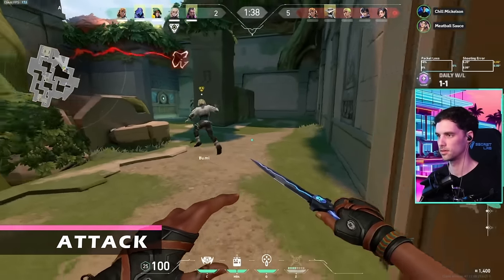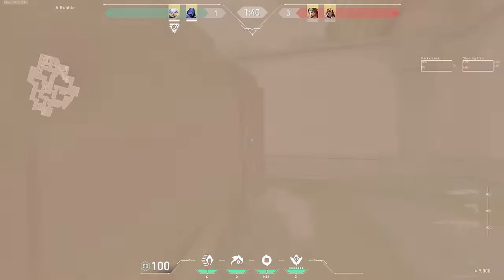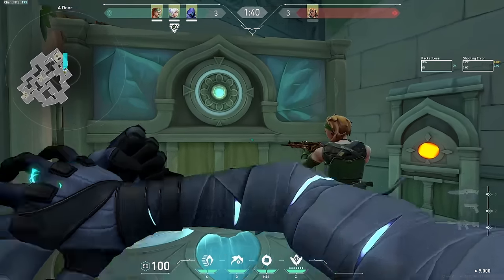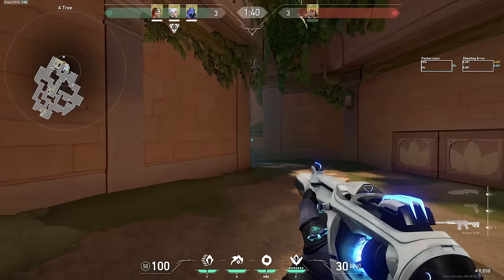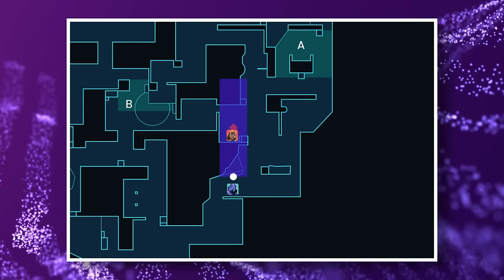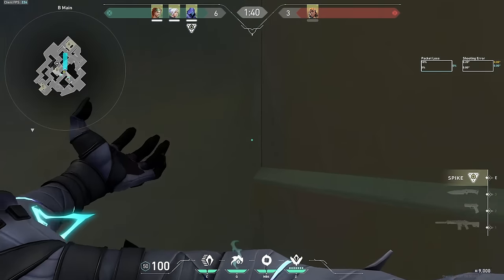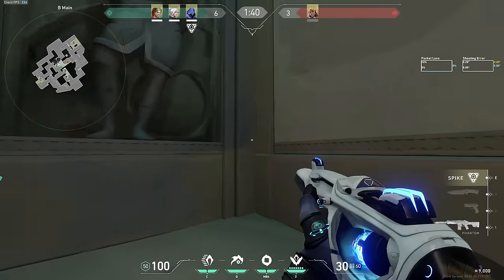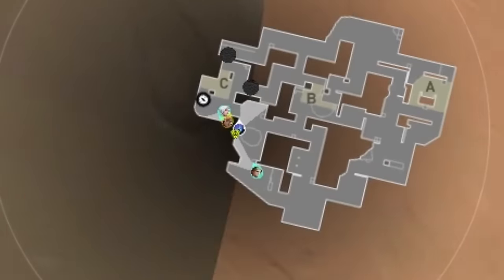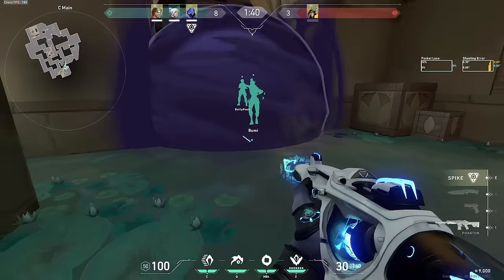On attack A, there's typically a lot of utility used to fight for A main control, and Omen can bypass this by TPing across to rubble. You normally want to smoke stairs to take A main control, then A top when taking site. Omen's flash can be used where you think an enemy may be playing based on recon. With the new A main changes, you could flash the close left area of A main, which covers the entire spot, or use it to flash site from tree. On B, you typically want to smoke upper and CT while providing a flash in the same manner. Not much has changed at C for Omen — you can still flash bend, which now also hits the close left area recently added. TPing to this box stack can help you avoid sentinel utility; just make sure a flash or recon is used before doing this.